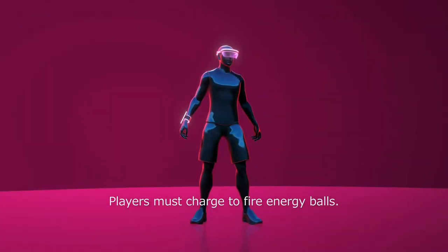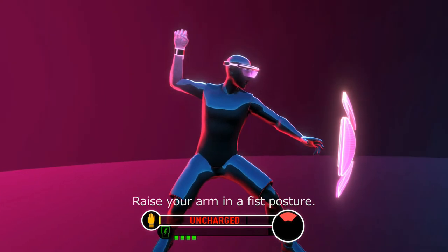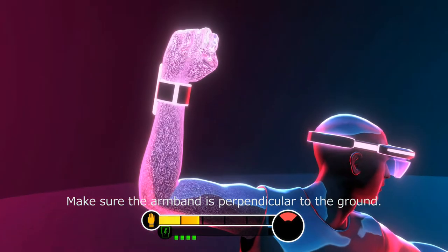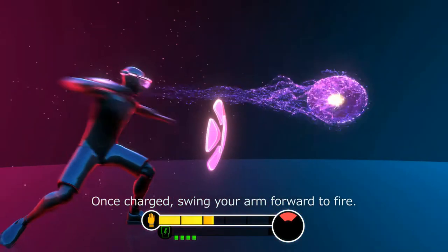Players must charge to fire energy balls. Raise your arm in a fist posture, making sure the armband is perpendicular to the ground. Once charged, swing your arm forward to fire.